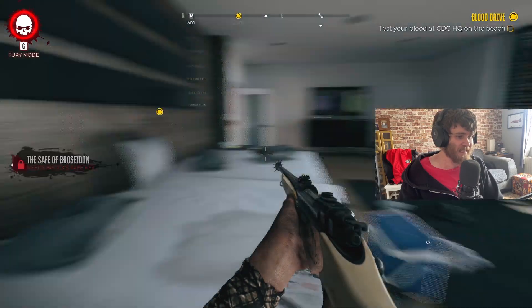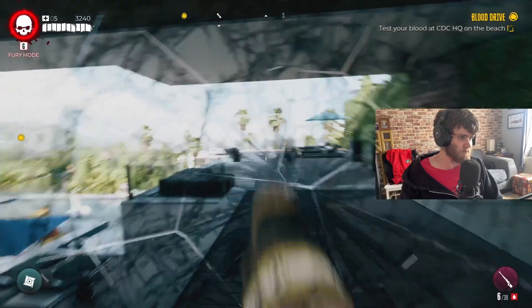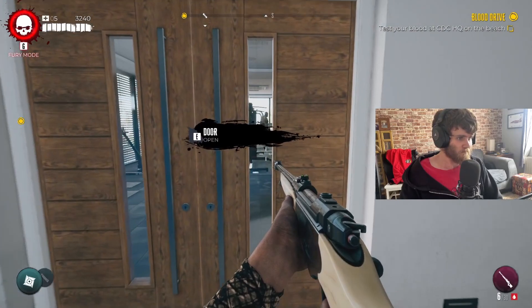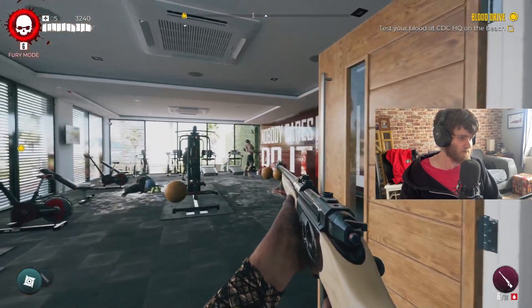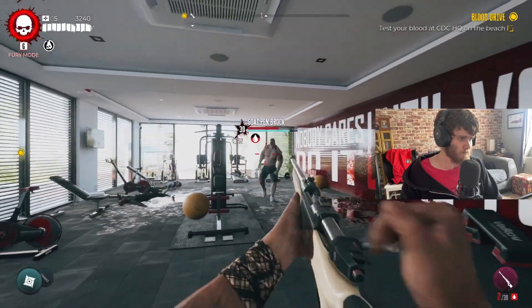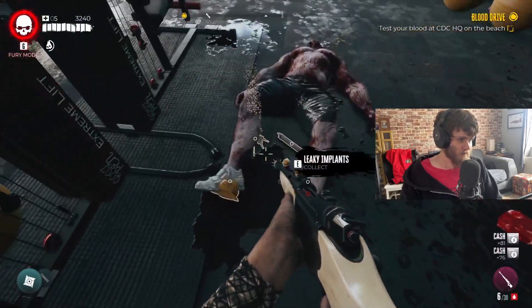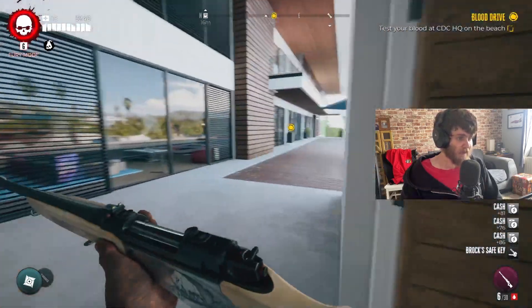The place you need to look is in the gym, which is right below us here. Come down here — you can see a big guy in there, that is Brock. Let's get it. And that's Brock dead. There's his key — Brock's safe key. Now we can go back and unlock the safe and see what's in there.